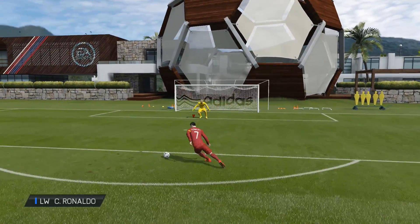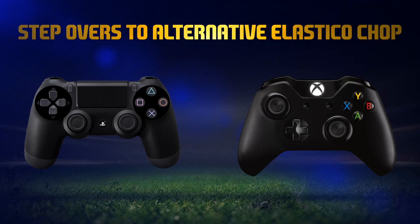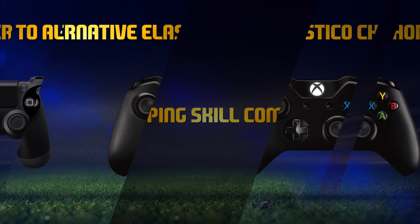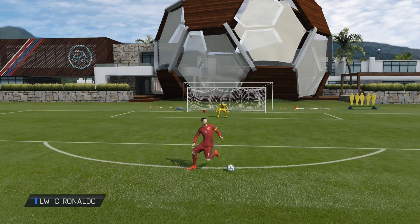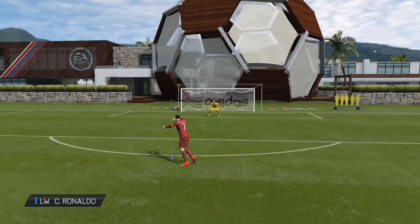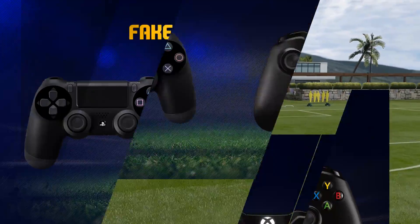Another little combo you can go with is step-overs into the alternative Elastico chop. This might be a little bit tricky because you have to hold LT or L2 when you do the alternative Elastico chop. And if you're too close to the defender, you'll shield the ball and you won't pull off the skill move. So you'll need a little bit of distance to the defender when you pull this one off. It's a pretty big skill move in terms of how much space you cover, so it might be a little bit tricky to look good.